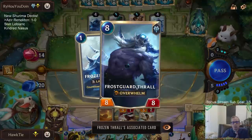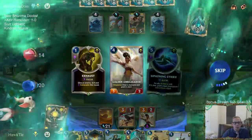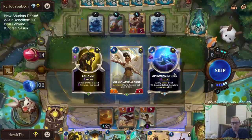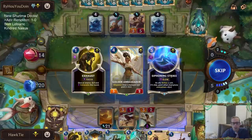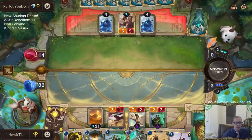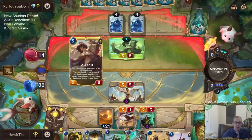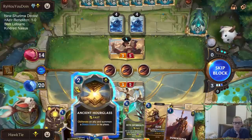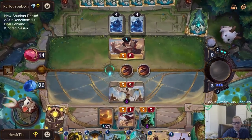Do these eight-eights have Overwhelm? Please don't — why do those things have Overwhelm? So we look at three random cards in our deck. Let's take this Siphoning Strike. How do I kill Taliyah? I guess Exhaust. That's going to be our next card on top — that Siphoning Strike. Oh, it's leveled up so that's going to like kill me.